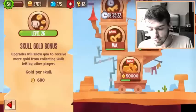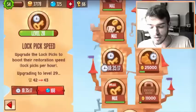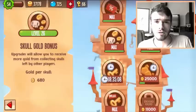You also have to keep in mind that you will first need to get 4 levels in lockpick capacity, then 4 levels in lockpick speed, and only then can you start upgrading your Skull Gold bonus.